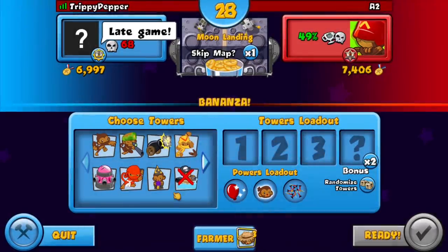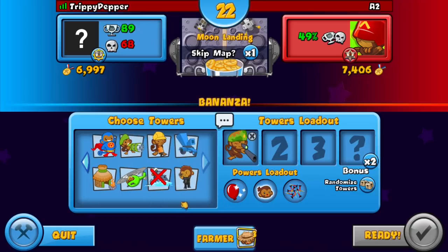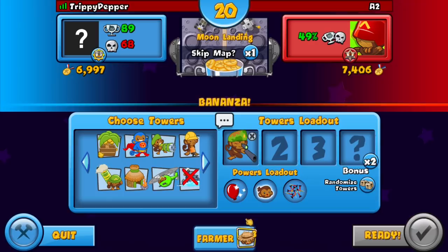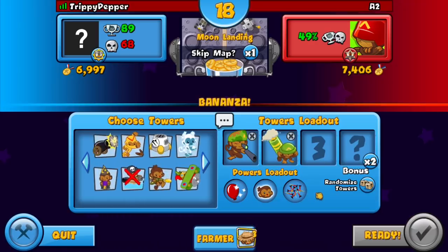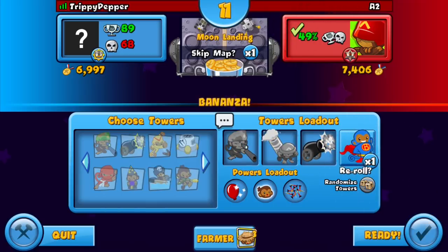Welcome back to the video. Today we're doing a green upgrade only challenge in Bonanza — let's see if we can go late game and actually win. It's going to be hard, not gonna lie. The towers we're bringing are the sniper, the mortar, and also the bomb tower, because the bomb does have some green-looking upgrades.